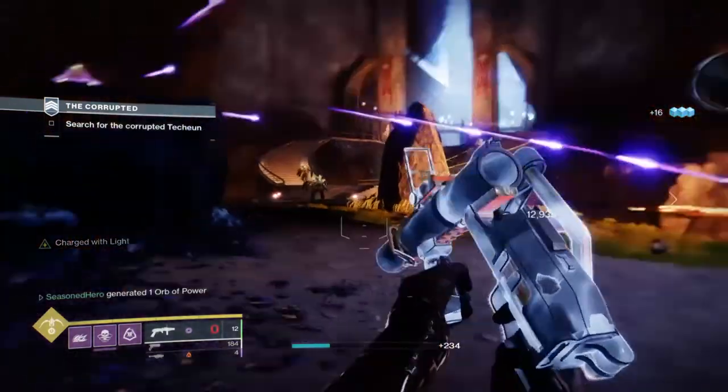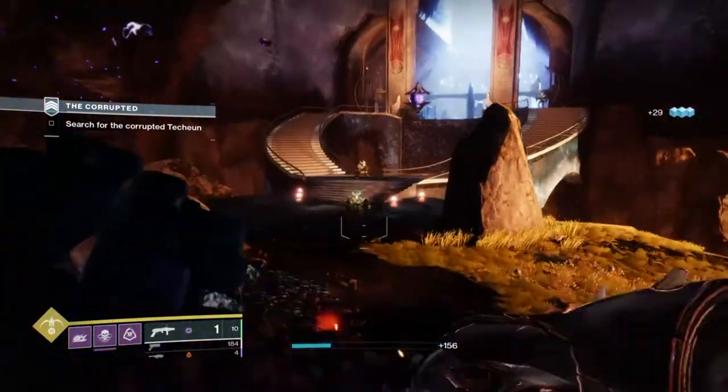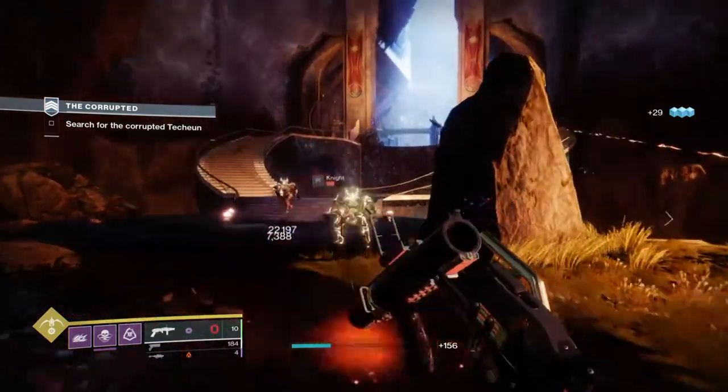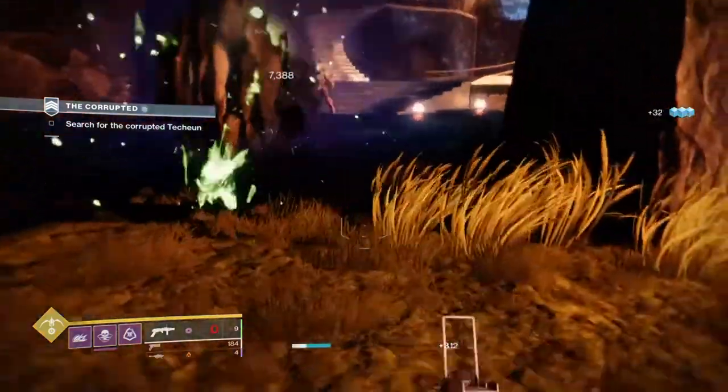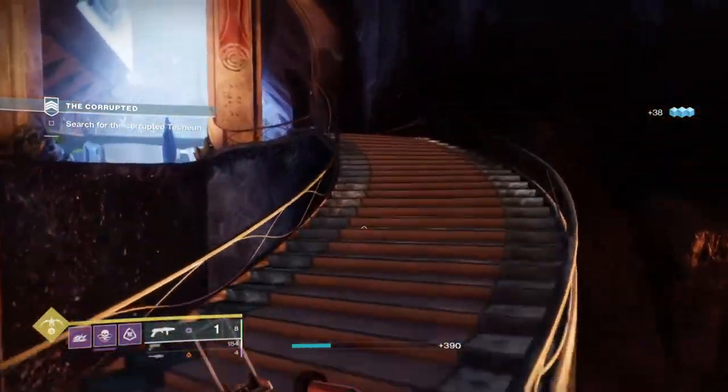Mods such as Elemental Ordnance, Absolution and Distribution provide all-ability buffs. When you combine this with your secondary proccing the elemental well mod and your subclass as a whole, you can achieve a much faster cooldown on all abilities as you naturally play.